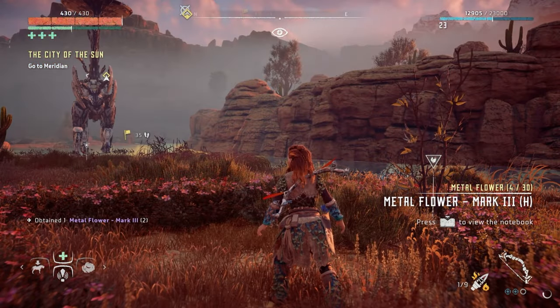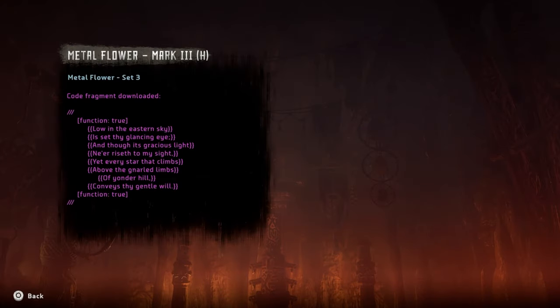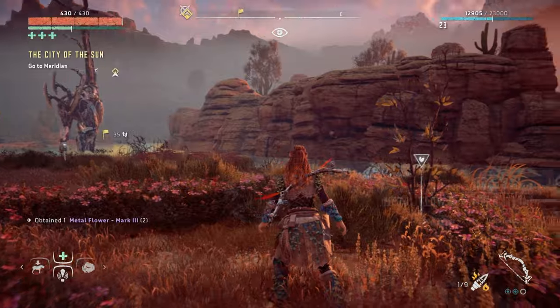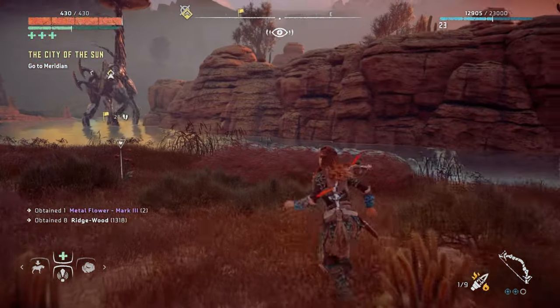Alright, metal flower mark three - let's have a look. Code fragment downloaded. 'Low in the eastern sky is set thy glancing eye, and though its gracious light never riseth to my sight, yet every star that climbs above the gnarled limbs of yonder hill conveys thy gentle will.' Guys, who's writing all this poetry? It's awesome - I just want to know who's leaving all this here.